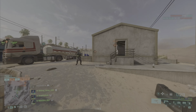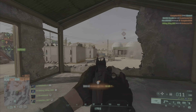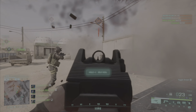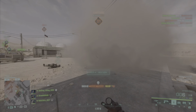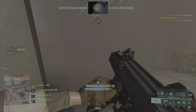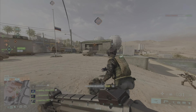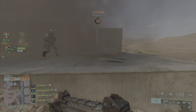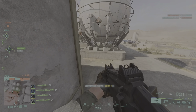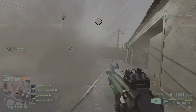I gotta close that gap. There we go, easy baby. What the hell was that? I need cover - even though I'm wide open, we're making it work. Did they take out this guy to the right? Looks that way. The team's moving up here. I thought that was a claymore - I saw a little red laser there. But yeah, these are cleared - easy.